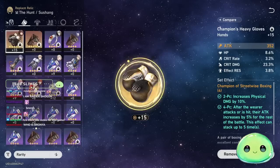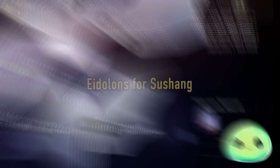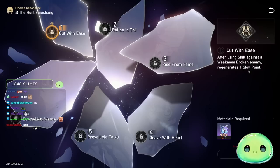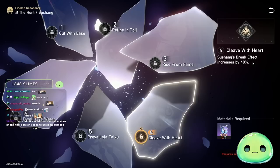For substats, the top priorities are crit rate and crit damage, then speed, then attack percent. If you can't get attack, then prioritize crit damage, crit rate, speed, and then break effect over effect resist. Break effect above effect resist. Now let's finish with the Eidolons for Susheng — every one of them is really good. E1: after an enemy is weakness broken and you use your skill, you regenerate one skill point back — basically a free skill use on any weakness-broken enemy.